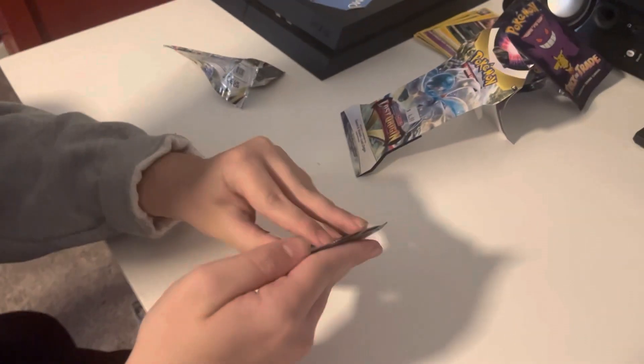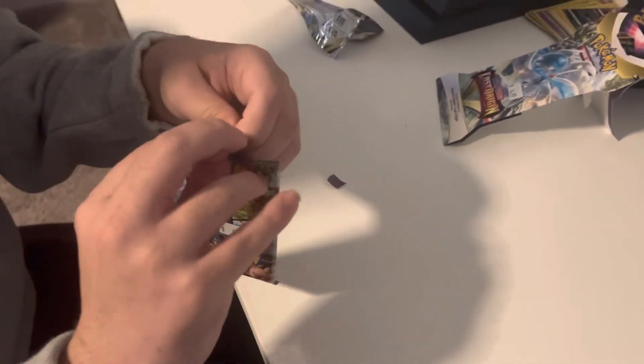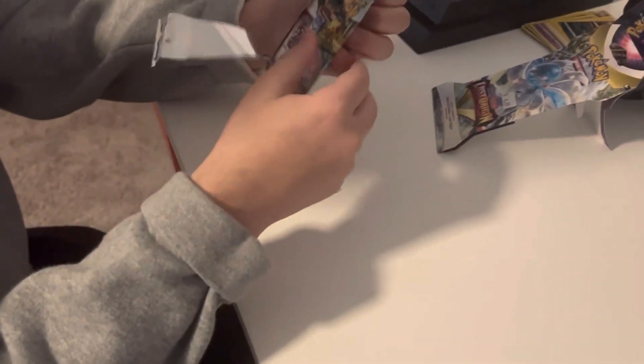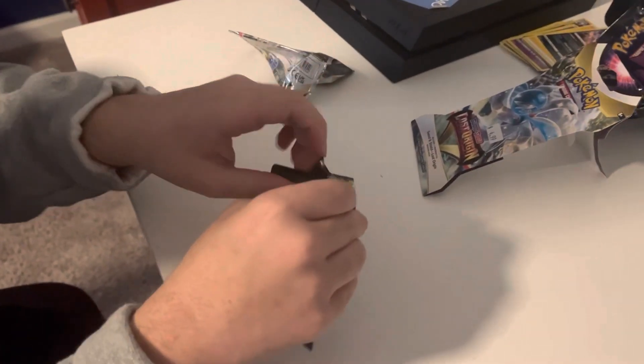Alright, now we're going to go into the Play One Go pack, which is $6. Both black borders. So what do you want out of this pack? The Mewtwo V Alt Art.